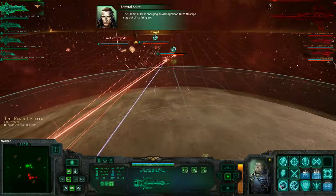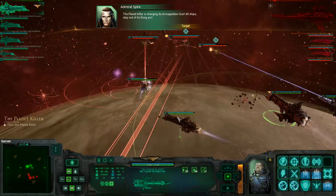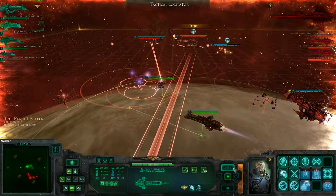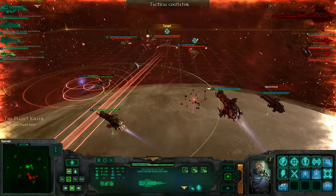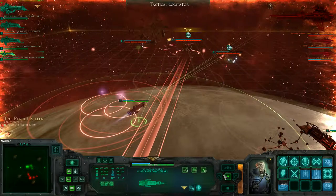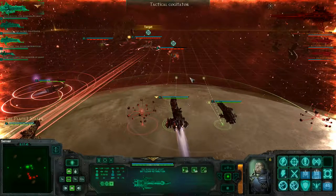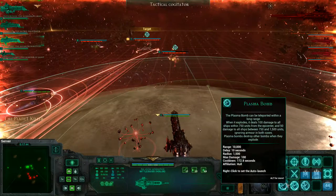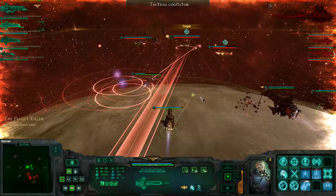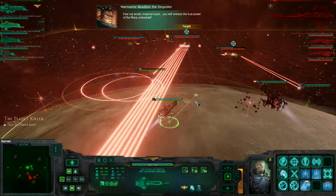The planet killer is charging its Armageddon gun — all ships, stay out of its firing arc. Activating tactical cogitators. Get out of there — just anyone, turn and get out of there. That's kind of bad. I need to start using some of these bombs momentarily. You're going to be okay — we're out of the range of this thing. It charges up quick though.